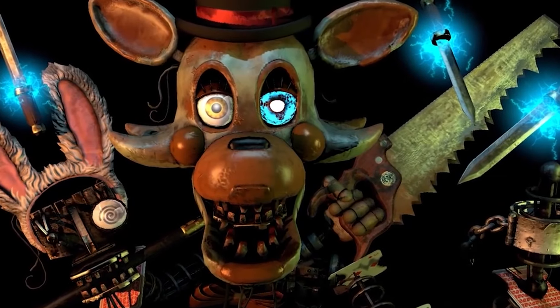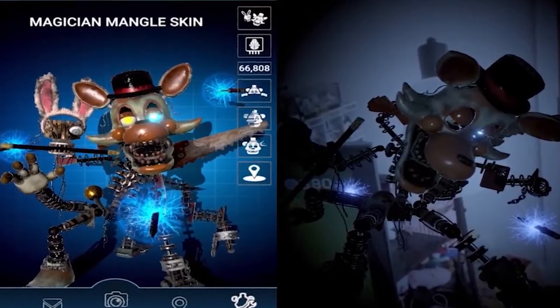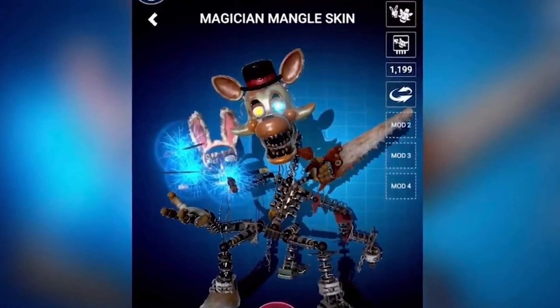This was also Mangle's first skin in Special Delivery. What's worse than an animatronic who wants to murder you and is constantly pulled apart and put back together? One that can do all that and magic. While resembling Mangle, there are a few key differences: their white fur is now a dark green, the pink has turned into a light brown, and there's the addition of a top hat and bunny ears on the additional head — the scariest feature of them all. And with an eye that is a crystal ball, Mangle will see your death coming and make sure it happens — it's gonna bite your face off.